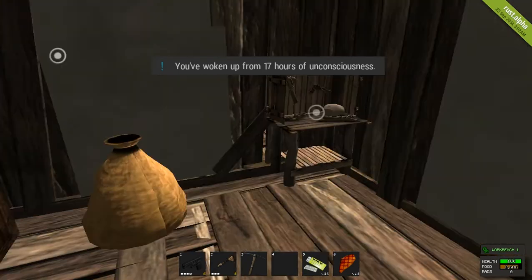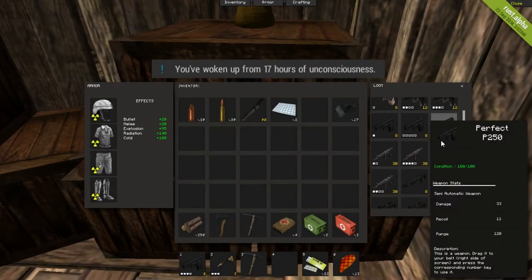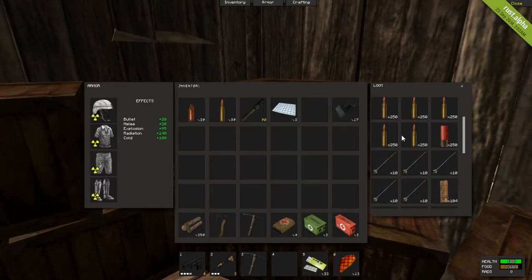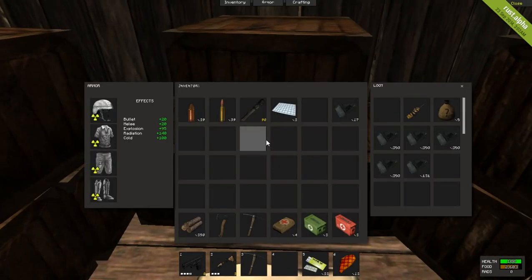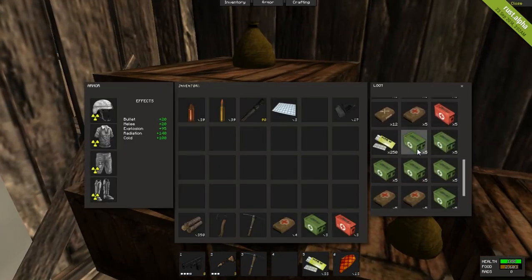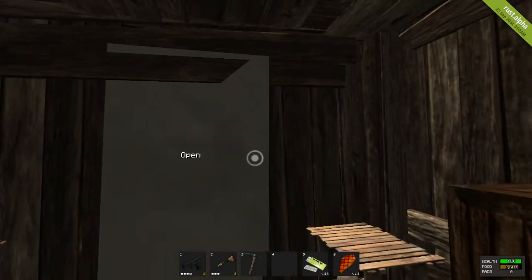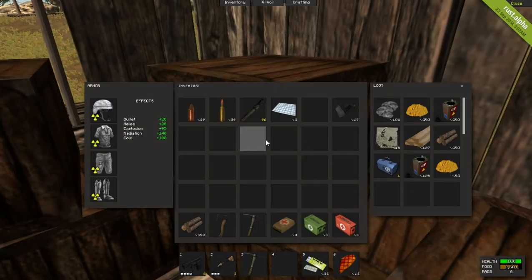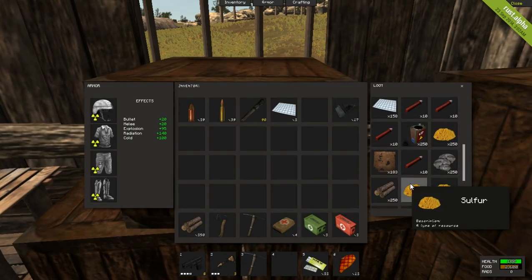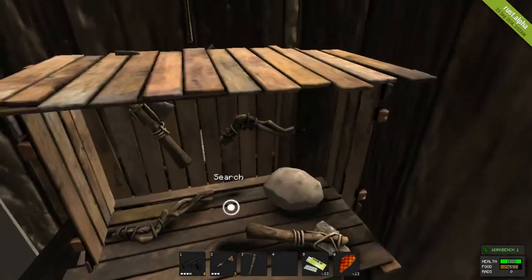There's nobody in the server, so I don't think I'll have anyone to worry about. This is my safe room — I have most, if not all, of my guns, explosives, and building materials in here. What I couldn't fit, I started building out here just outside this room. As you can see, I've got metal doors securing almost every location. I got a workbench right here, and then my repair table right here, which is pretty nice.